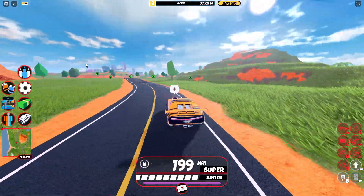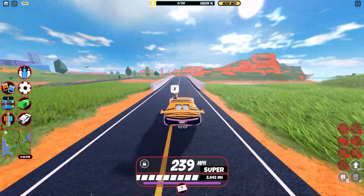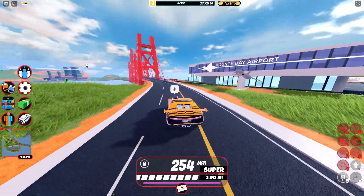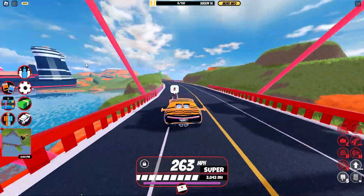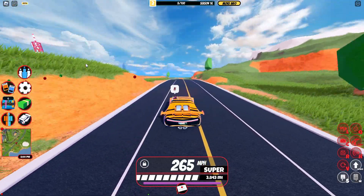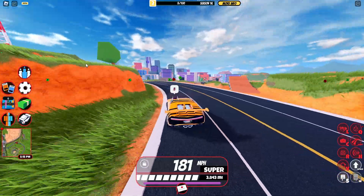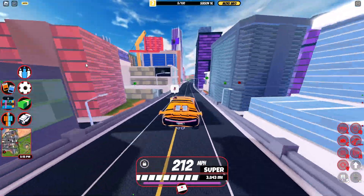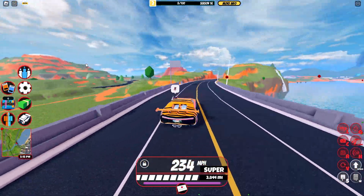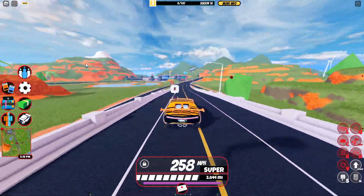Starting with the perks of the Chiron: it's the fastest obtainable vehicle in the entire game, going at 270 miles per hour, and it has really good acceleration. The Chiron also has amazing reverse speed, great off-roading, and very nice customization. On top of all that, it only costs $500,000. It does look like a vehicle straight from 2019 but with an interior, which could be a perk or downside depending on your preference.